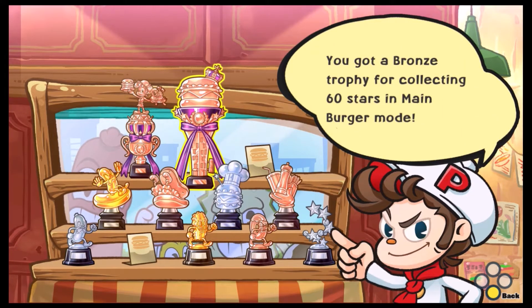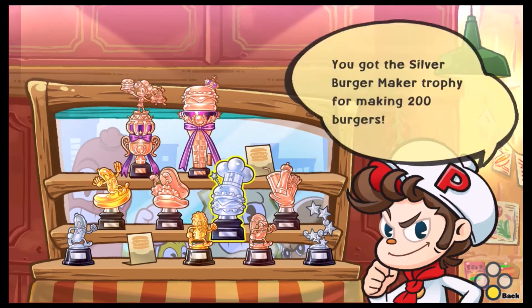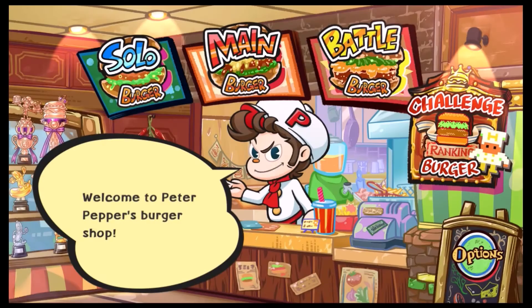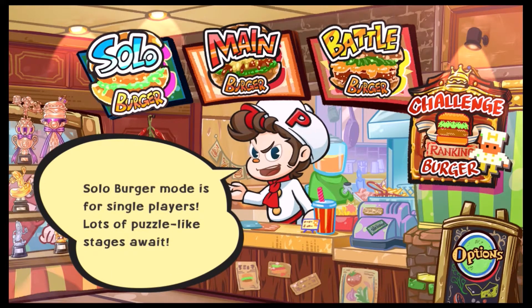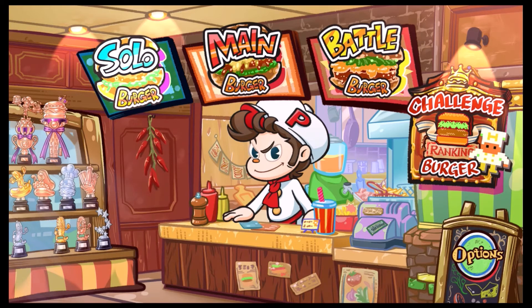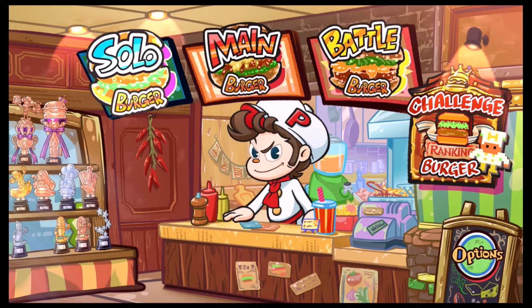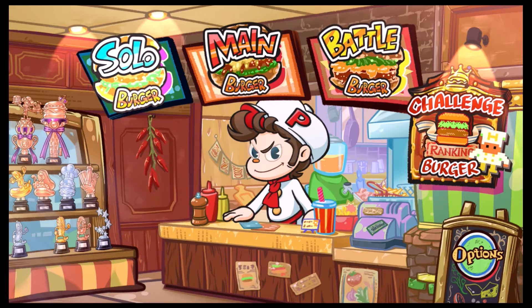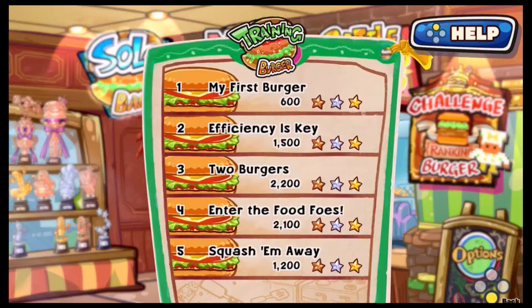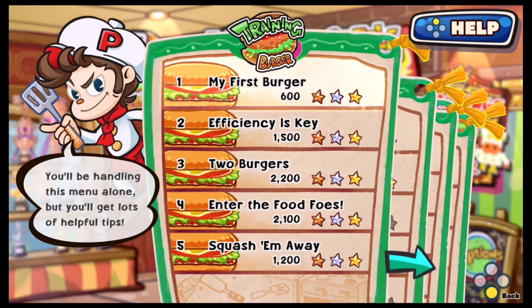The trophies will tell you what they're for, and once you get better they'll get upgraded. So solo mode is obviously one player only. Main and battle modes are for one to four players — actually battle is two to four, main is one to four. You need at least two people to play battle because it's players battling each other, where one player can be a chef and others can be enemies. Main Burger is a cooperative mode where everybody's a chef, you share lives, and you can revive other players. I'll just show you solo since I'm alone and only have one controller.